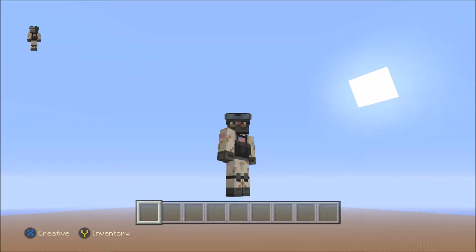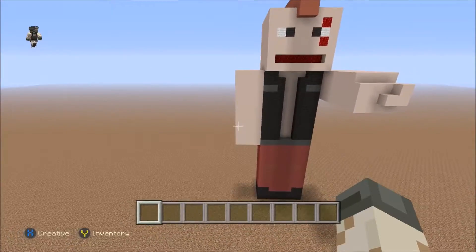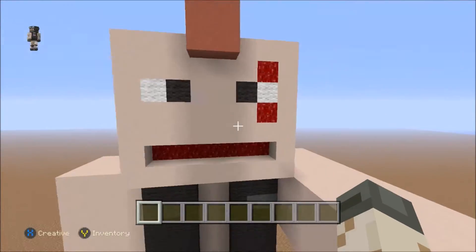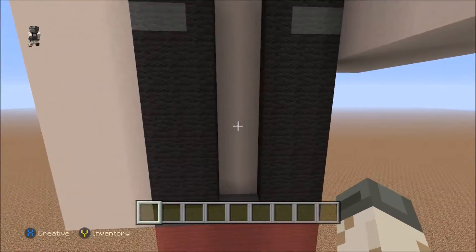Hey guys, what is going on? This is Mr. Deadly Matt. Today I am showing you a character that I made — it is a punk character skin. As you can see, he's got a red mohawk going on, he's looking really cool, he's got a scar on his eye, and he's got black eyes. He's also wearing a biker jacket as well.